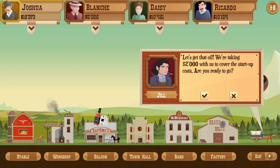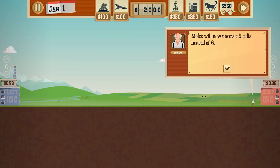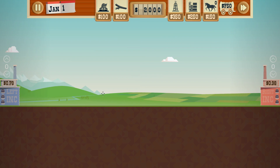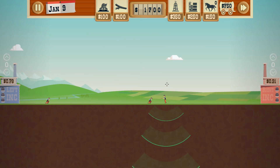Let's get straight to the gameplay - time to get our hands on some black gold. Moles will now uncover 9 cells instead of 6, and they will also be faster, so that's pretty good. Let's start things off with a couple of dowsers - in fact, let's do 3. Why not? Then we can speed this up.